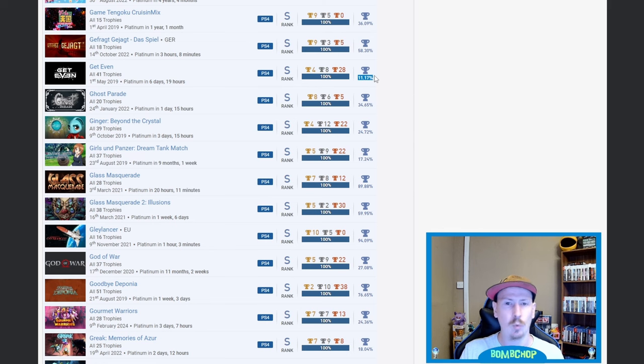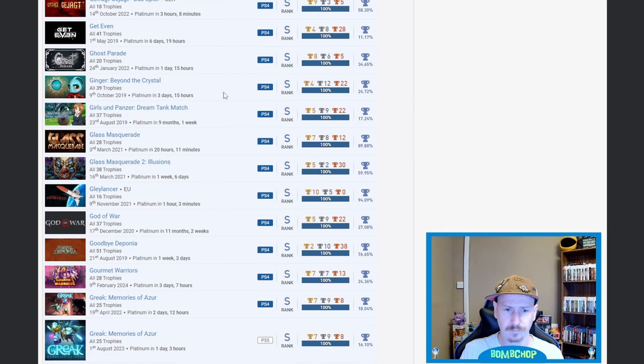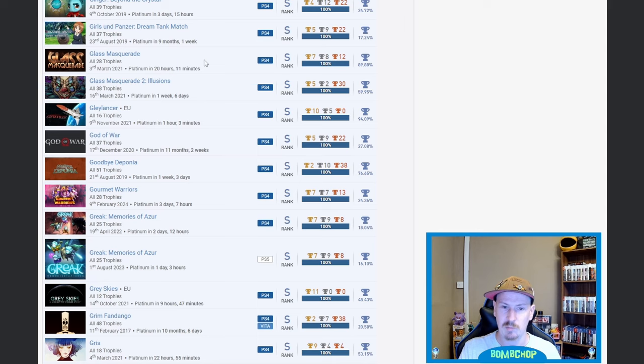Get Even — fair play, you don't see that very often, 11.17%. Ginger: Beyond the Crystal — I picked this up in the store yesterday and almost bought it until I saw it was cheaper on Amazon. Then when I got home it was out of stock and they didn't know when it was coming back — gutted that I missed out. Glass Masquerade one and two — very nice. Didn't realize number one was so high percentage but the second one is a lot lower.